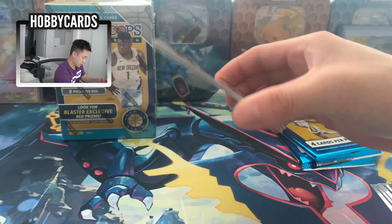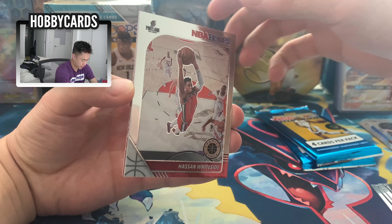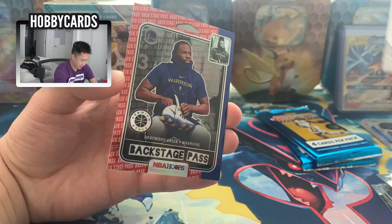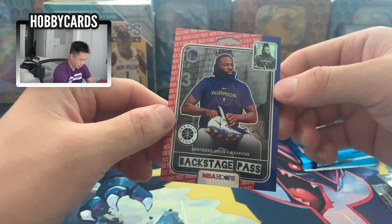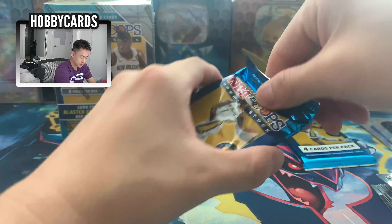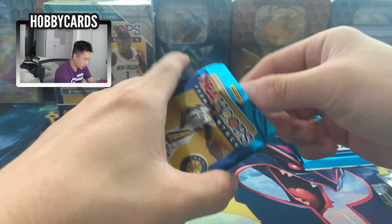These are some interesting cards we're getting, but not the right players just yet. Looking for top rookies and anything that's a red prism. We got Wesley Matthews, another Whiteside but a normal base one, Ignas Brazdeikis, and a Backstage Pass Draymond Green — not the player we're looking for since we're Laker fans, but that is a cool card.